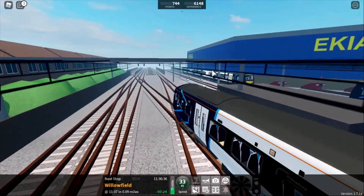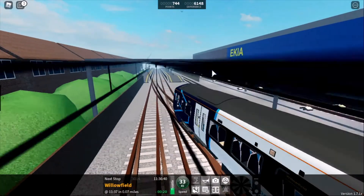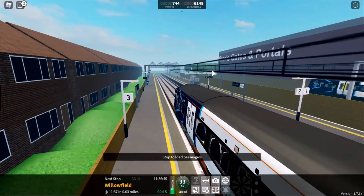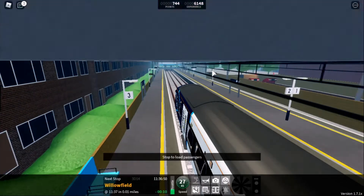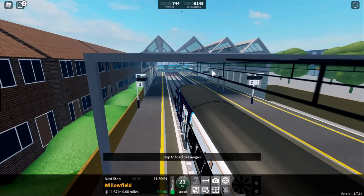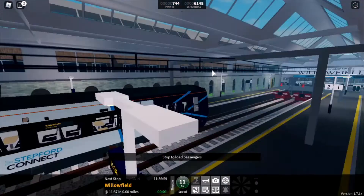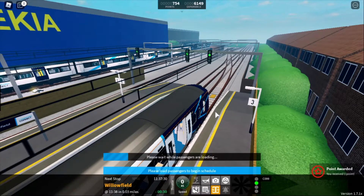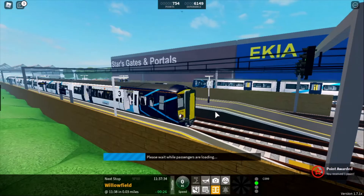Not expecting that at all, but now there's some kind of use of Platform 3 at Willowfield. So the station itself hasn't changed at all. They've just moved Uber Yeats and Akaia — obviously supposed to be Ikea — back a little bit. So that's the only thing they've actually done to that. Here we are at the other end of the platform. That was a perfect stop for me there.